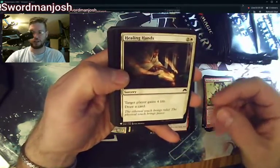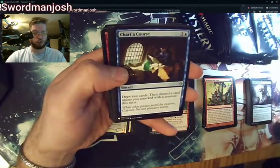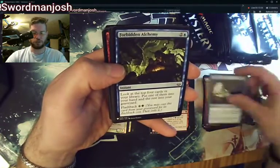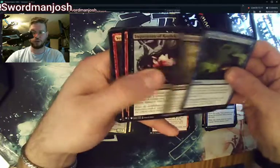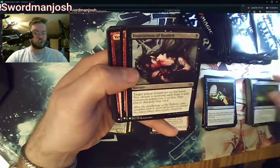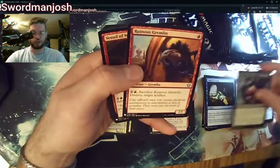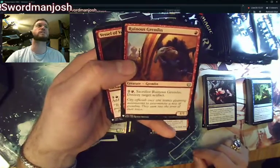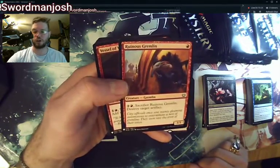Healing Hands, Loyal Sentry, Chart a Course, Forbidden Alchemy, Sultai Rune Mark, Inquisition of Kozilek — I believe that's a pretty good one value-wise. I'll have to look up some more of these, because a lot of these cards I haven't played with since they were out of my price range when building 50-card Commander decks.